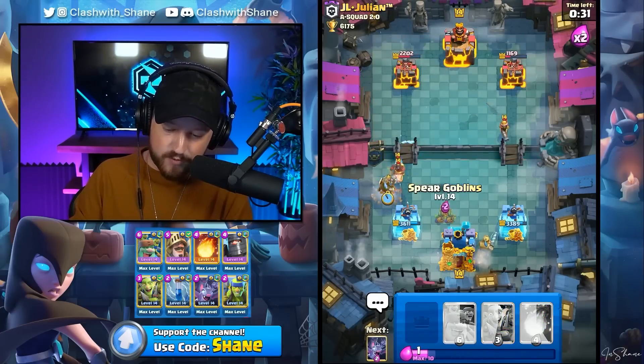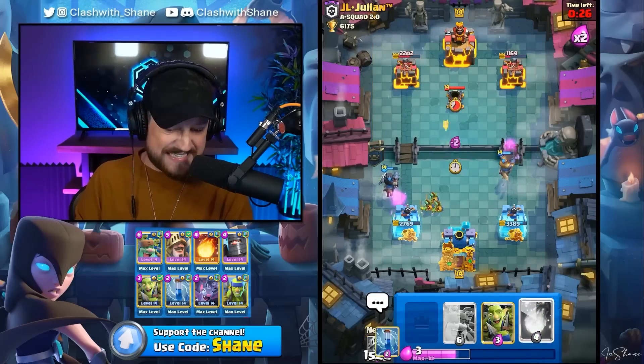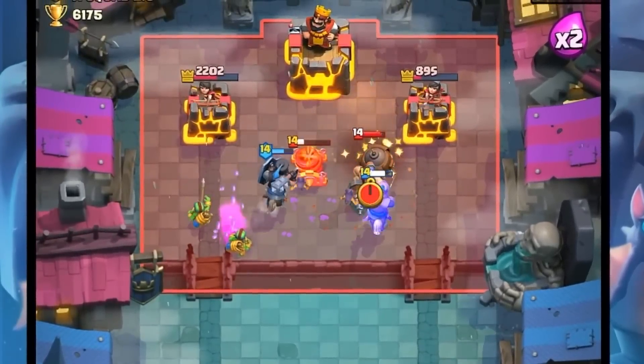I'm going to go Dark Prince over here as a big opposite lane for the Hog Rider. I don't want to use the Goblin Gang again just in case he tries to predict it with a Log Spell — which he didn't. But we didn't know he was going to do that. Fireball here for the Mortar. Boom, baby. Yes, sir. And now, honestly, with the Mighty Miner out of rotation, we can go in with the Goblin Giant.